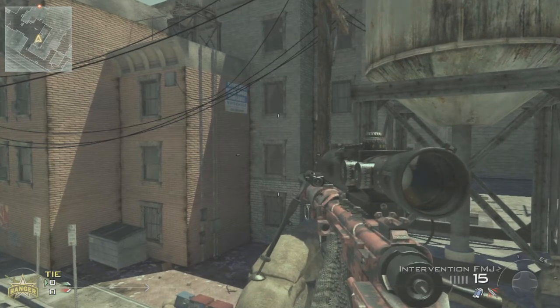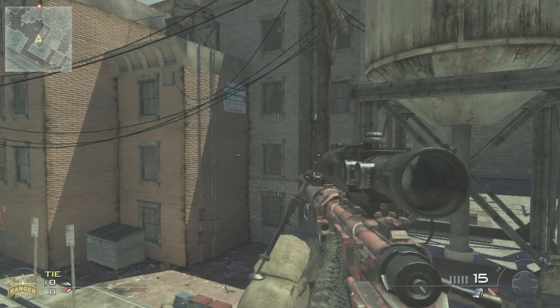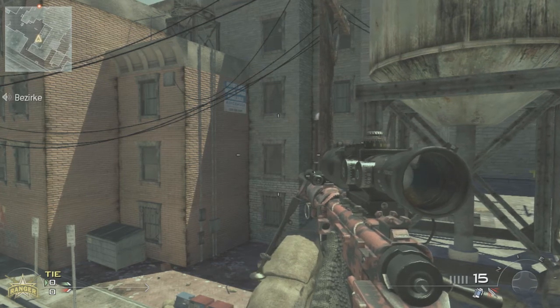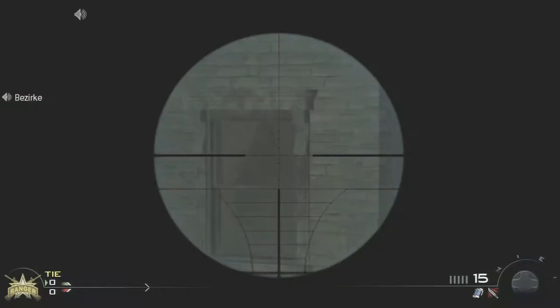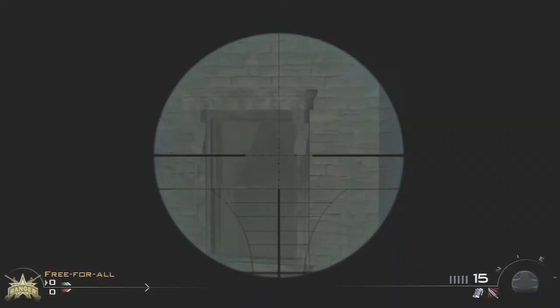All you would have to do is stand on the tire that is right next to the water tower here in front of me. You aim parallel with that window that is right in front of me in the middle of my crosshairs, and all you do is aim in on the right side of the curtain right there. You shoot, and it's a wall bang.